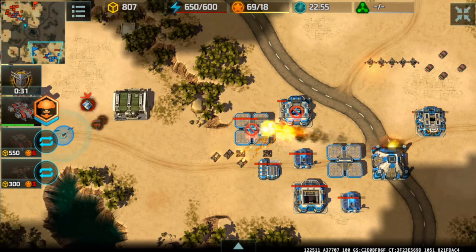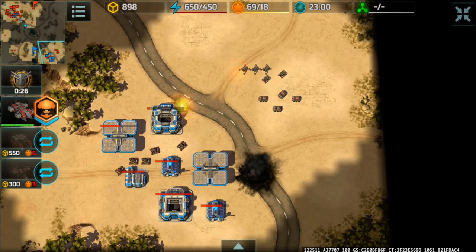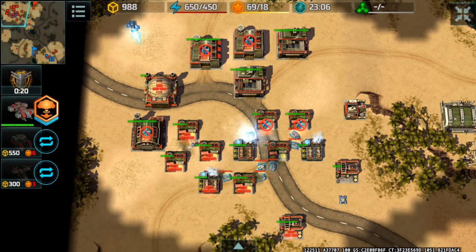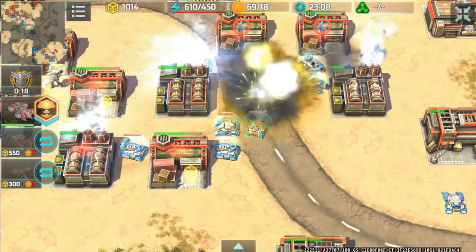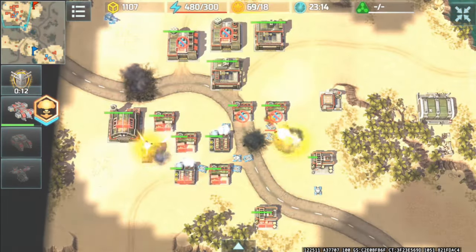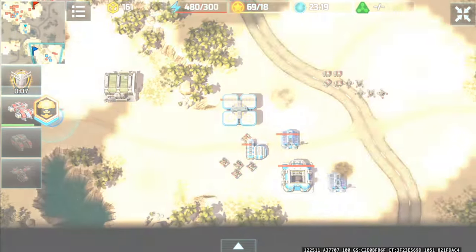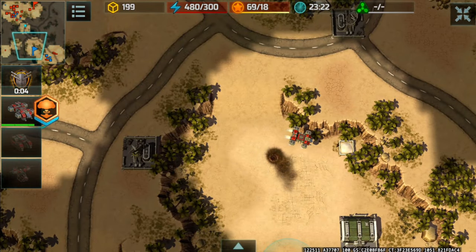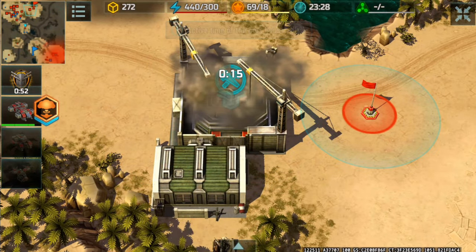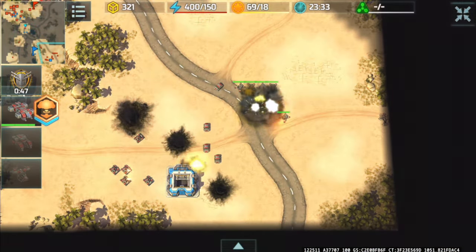I had my Leviathan attack his construction yard while the rest of my army destroys the majority of his base. His army is not focusing on one building at a time, which takes longer. All my Jaguars fire at his power plant, all my Porcupines fire at his airfield, and my Leviathan takes care of the construction yard he built. I now have a new HQ, and he's also rebuilding his HQ as a last desperate measure. GG.